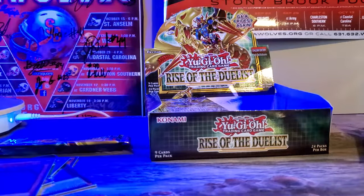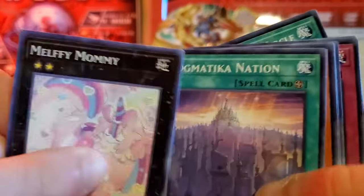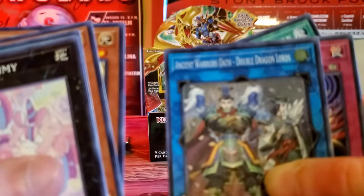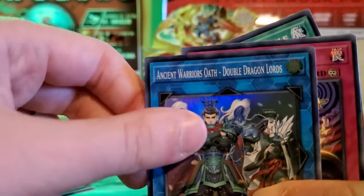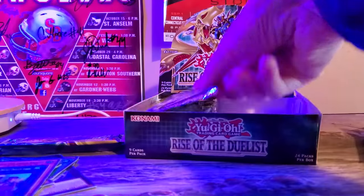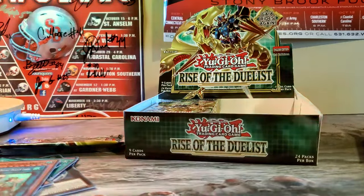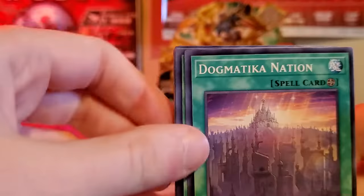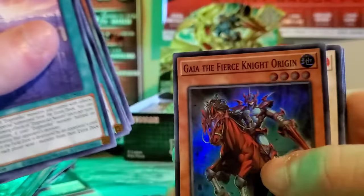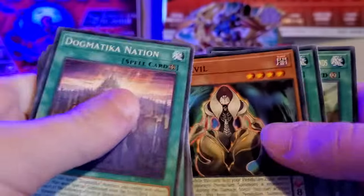Starting off with the left side, first pack. Melphi Mommy. Very cool. Dogmatica Nation. Thunderhand. Dogmatica Nexus. And then for our Super, we got Ancient Warriors Oath. I didn't know they actually reprinted Ancient Warriors — or they're adding more cards to that archetype. I thought it was a one-and-done deal. Kinda cool. Dogmatica. Stark Lord. And then for our Super, we got another Gaia the Fierce Knight Origin. Lot of Gaia cards.